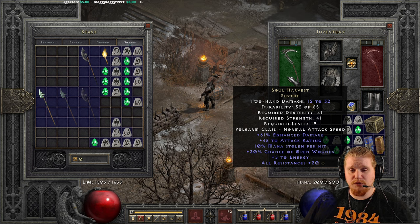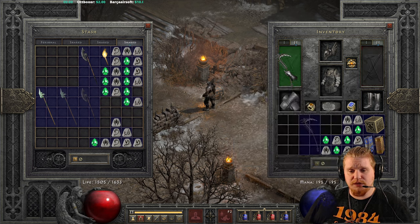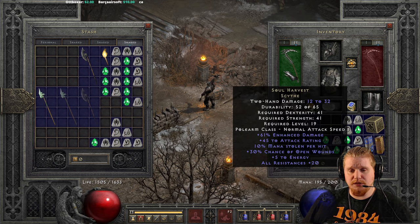We also have 30% chance of open wounds, which is the ability to deal damage over time based on character level, so the weapon's damage scales a little with you. It dishes out damage over 8 seconds based on your character's level, and it will stop regeneration during that time period, which is absolutely excellent. We also have plus 5 energy, which at level 19 is actually a pretty decent amount and will give you a nice little bump in your mana pool.